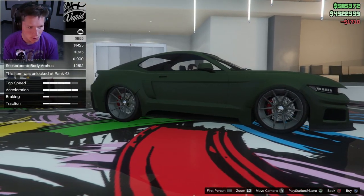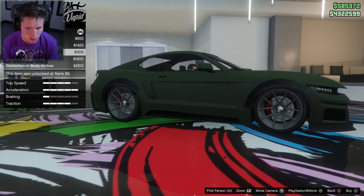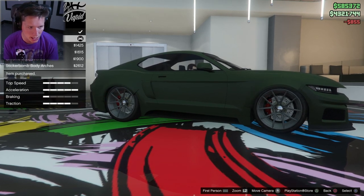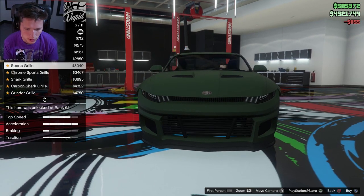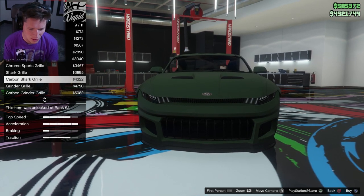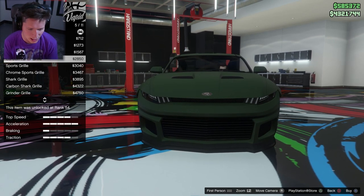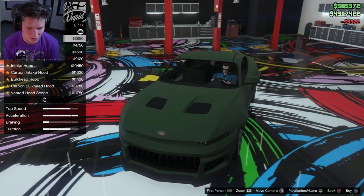For fenders, we could go with body arches, secondary body arches, carbon body arches, or chrome arches — I'm gonna go with the body arches. That looks good. For the grill, there are some really interesting options. I kind of like the stock, but I'm gonna go with the shark grill. That looks kind of interesting.